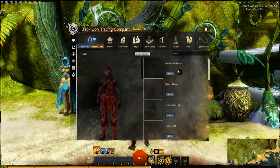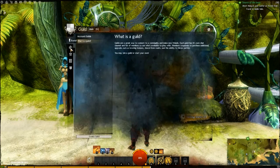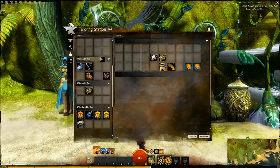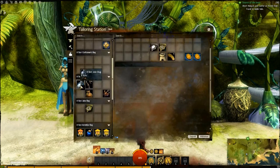So you can buy a lot of cool stuff specifically for style. Here's where you can buy some extra keys. Sometimes you'll find Black Lion Chests. Let me see if I have one. Black Lion Chests have some rare loot. I do not - I've already used them.